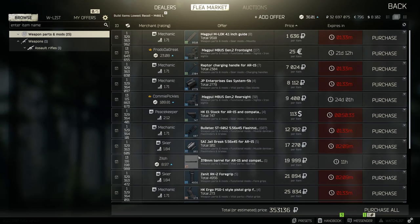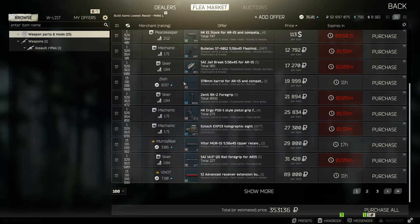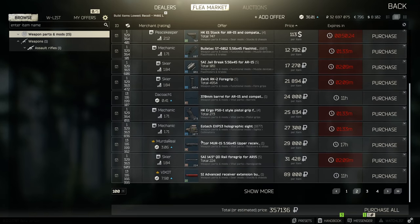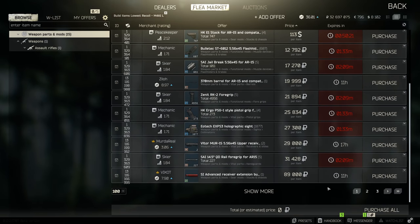It will refresh and show you the cheapest options including traders as well as normal players, so you can get the cheapest possible price. As you can see, it works out pretty well.